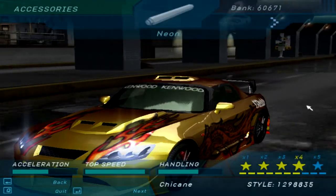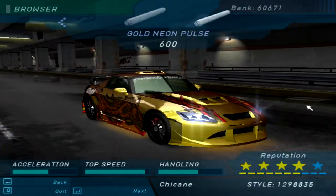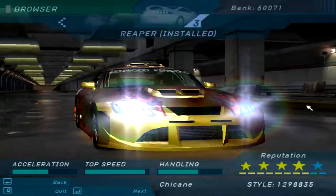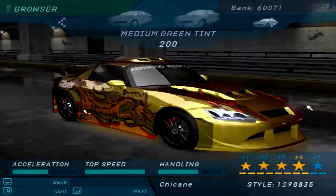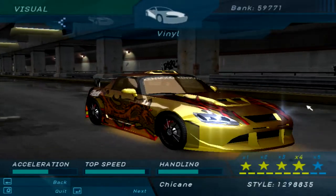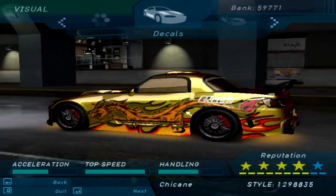Nothing new for roof scoops. We have our unique rims. Gold neon. The Fiat Monza Sport Mode vinyl. Those are maxed out. I'll leave this car gold with the dragon — that looks sick. Paint, decals, and vinyls — we're pretty much done at this point. Unique vinyl.